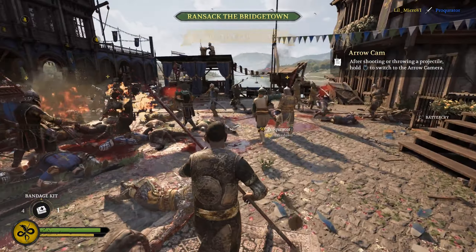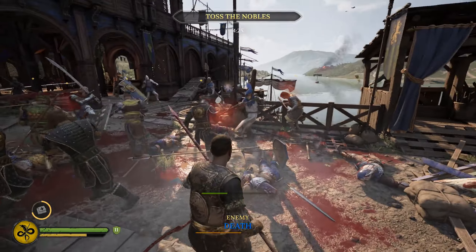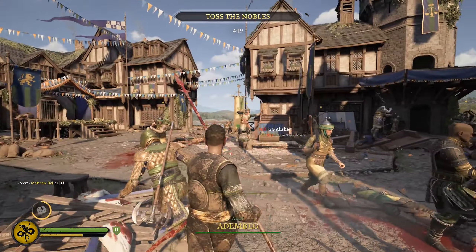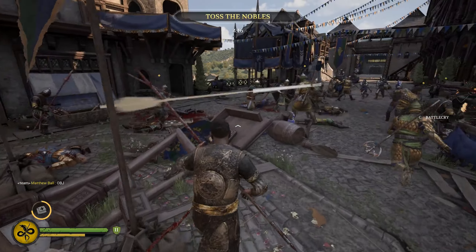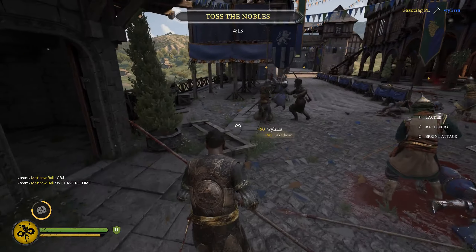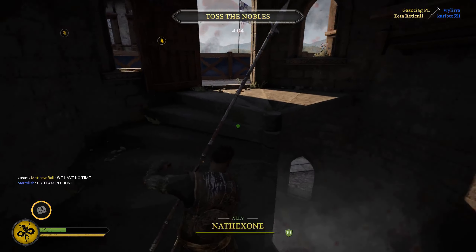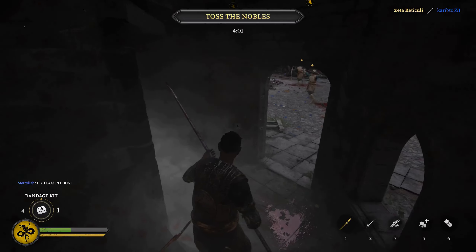There are still some stragglers from the enemy — need to get rid of them before proceeding to the next objective. The next objective involves throwing the nobles out of the windows. If you think that's brutal, you haven't played Chivalry 1, where you had to bring peasants and behead them on an executioner spot. It was much more medieval and realistic, but it probably would not sit well in our current age.